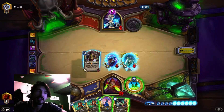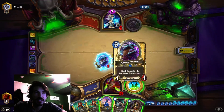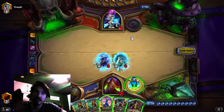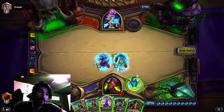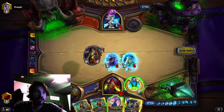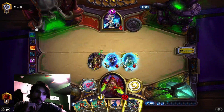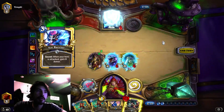It looks like we have a pretty clean kill here. If it gets duplicated, we might be in trouble, but he has to have the Freezes to go with it — he can't just play it. So it looks like this is Ice Block, but he really wanted to play a Belcher here. Whenever a mage throws an Acolyte, you're looking for opportunities to mill, but we don't have that opportunity. We'll just hit it with our Dagger.